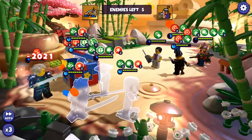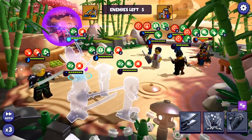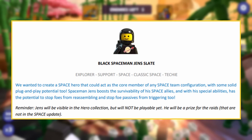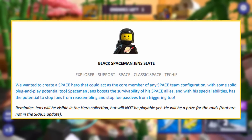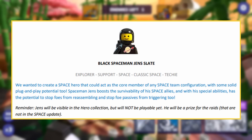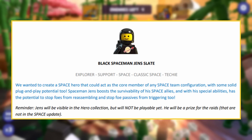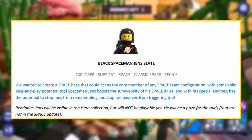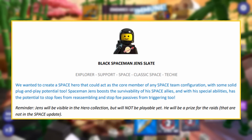Pretty solid kit — definitely one of the better space sets we have. I'm curious to see how all the Blacktron characters work together to make Dwayne do quite a bit of damage. Now finally we have Jens. They wanted to create a space hero that could act as a core member of any space team configuration with solid plug-and-play potential. Jens boosts survivability of his space allies, has the potential to stop foes from reassembling, and stop foe passives from triggering. He will not be immediately accessible — he is going to be the raid reward character. Really glad to see that, and we are finally getting an ability that prevents a defeated enemy from being reassembled.